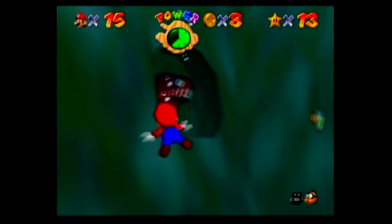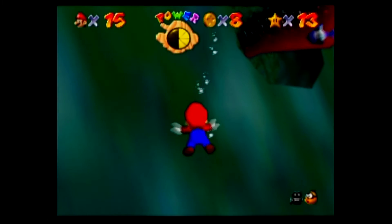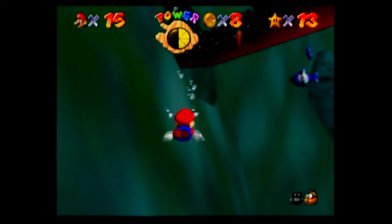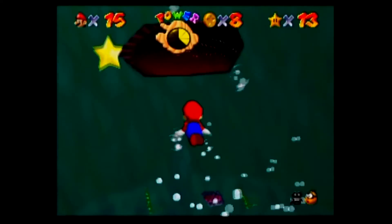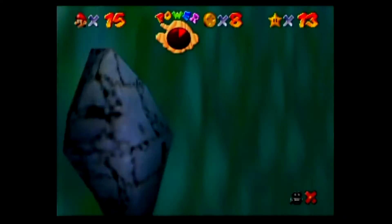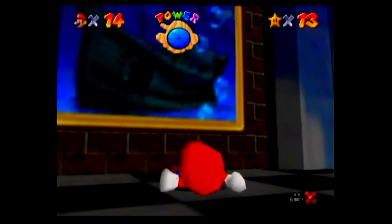I don't think you even actually have to be in front of him — you can just hang out right here. You don't want to get hit by his tail because that will also hurt you. Come on — got him! But I died. I triggered the star and died in the process — yeah, that sounds about right for Mario 64.